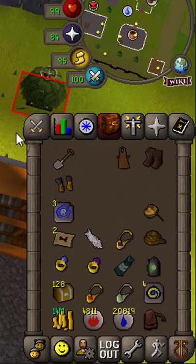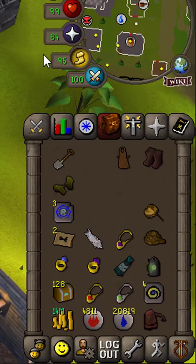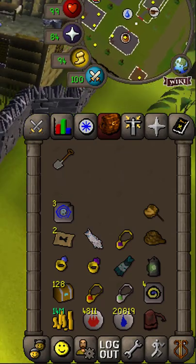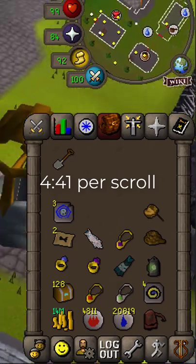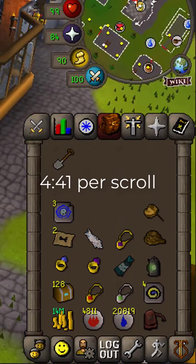I ended up with 128 clue scroll caskets, which gives me an average time of 4 minutes and 41 seconds per clue scroll. That's including getting the actual clue scroll from the eclectic impling jar as well.